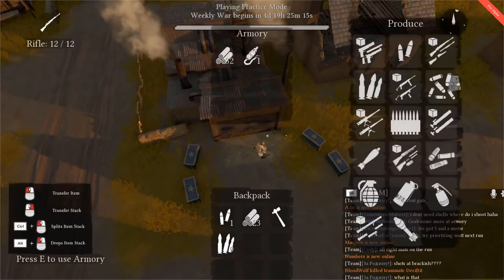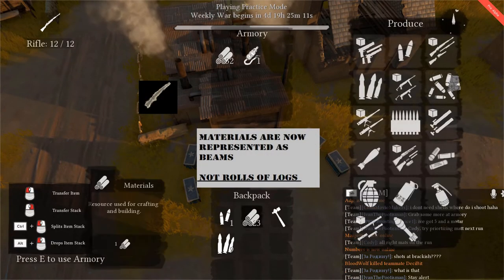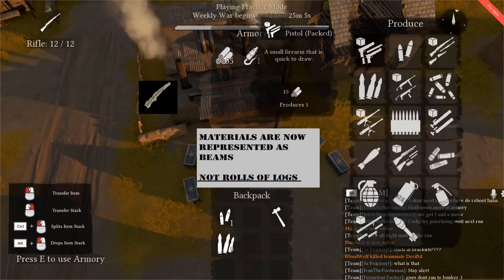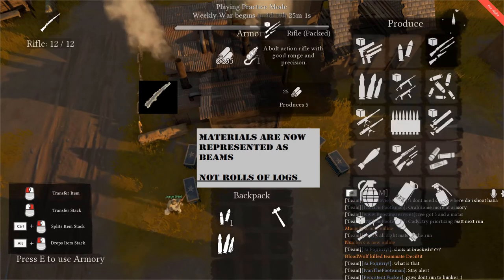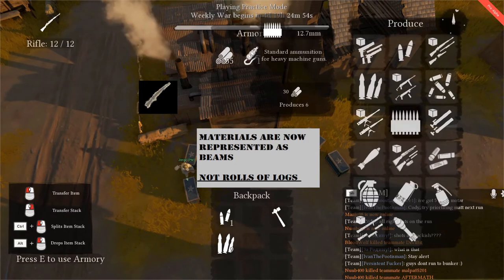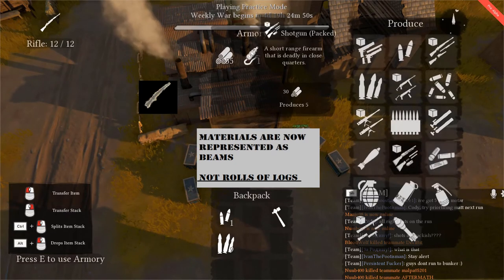The armory is represented as a rifle on the map. Walk to the armory and push E to enter its inventory, then deposit the materials you have. On the right you'll see all the different weapon options. Weapons are built in stacks, meaning you must put them together before using them — this helps with transporting multiple weapons in a single stack. Simply left click what you want and it will build in a certain amount of time.